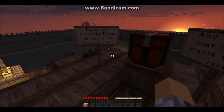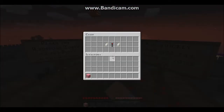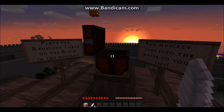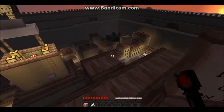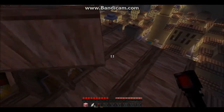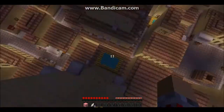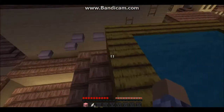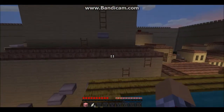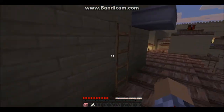Place the redstone torch on the block in the middle and quickly jump into the water to your left. I have no idea what that means. TNT — I see. This is gonna be, like, totally badass, Hollywood style. Ready? Go! Yes — get owned! Get owned, Hollywood style!